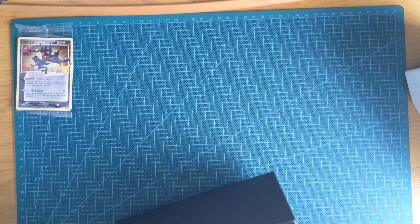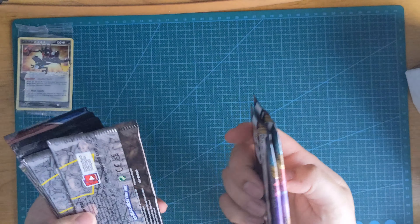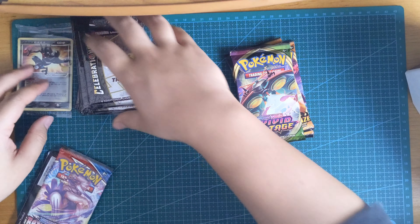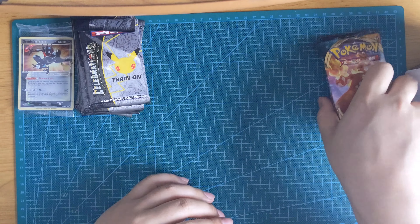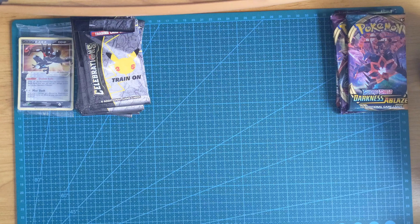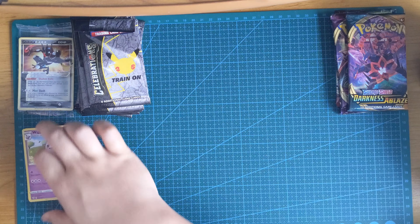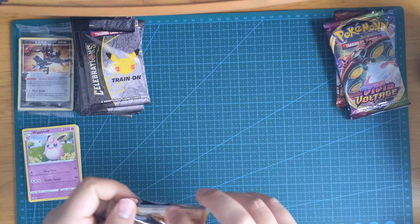Alright, let's get all this stuff out of the way. It's an empty box. So Darkness Ablaze, Celebrations, Vivid Voltage — oh no, we've got a bent one here. Celebrations packs right over there, Chilling Reign, Battle Styles. So we're opening them up in oldest to newest set order, and I'm just going to go straight for the rare. I got Trapinch and a Wigglytuff — not bad. Another Darkness Ablaze, alright.